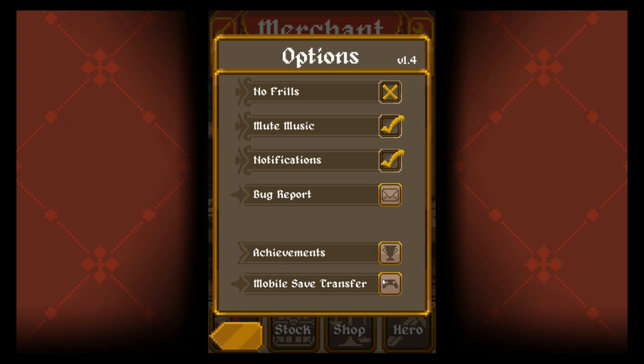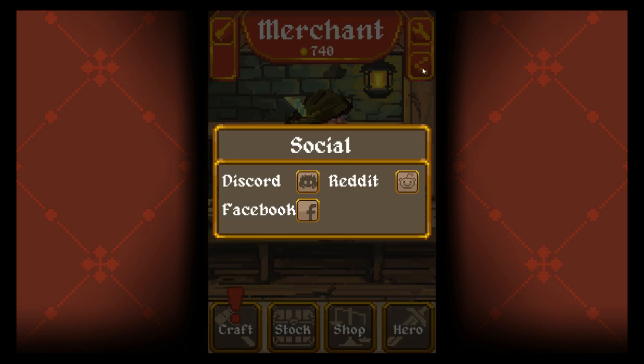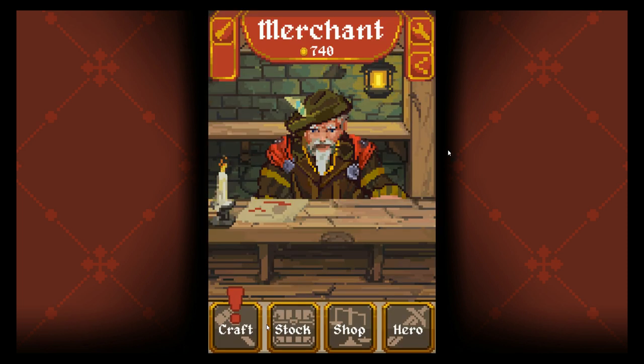There's a mobile save transfer option — I'm assuming that means you can cross-play. Down here, social media buttons, nothing too fancy. So there's craft, stock, hero, and shop.